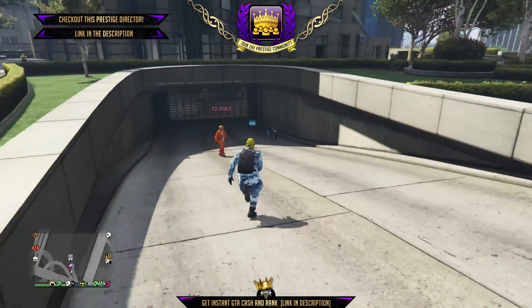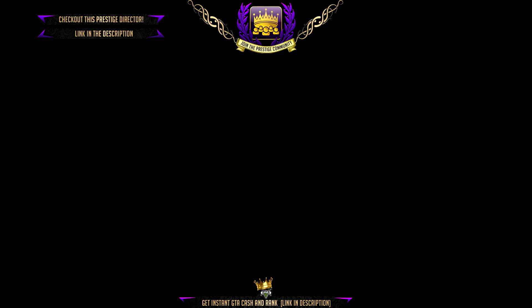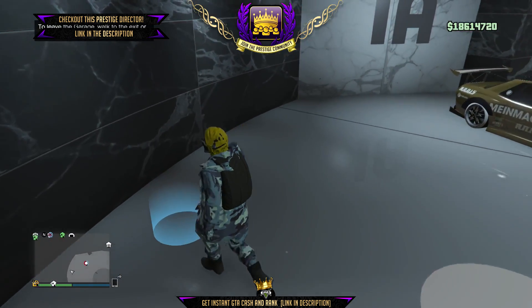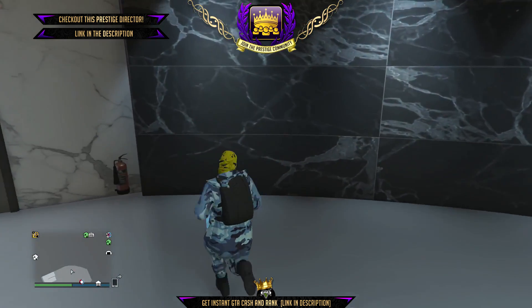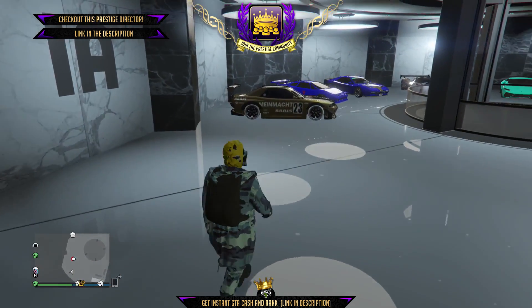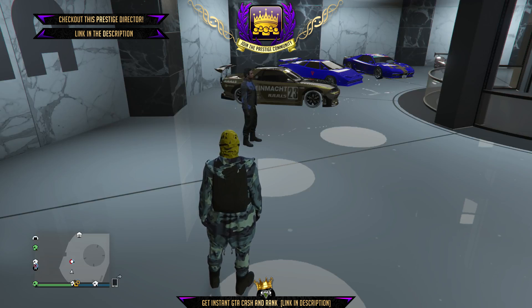Big shout out to Case. Go back to office garage one if you have your Elegy Retros there. If you have 20 Elegy Retros you can duplicate 20; if you have two like I do, you can only duplicate two — but you need the same amount of Elegy RH8s as you have Elegy Retros. As you can see, Ran is inside the driver's seat now. Friend three — Tattooed — can now leave the job. Swap the two Elegy Retros with each other; one should disappear and Ran should be standing there. Wait for the car to reappear, then go into office garage two.